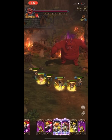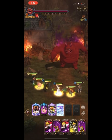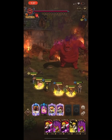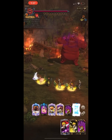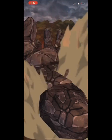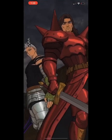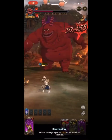Some people say you have to use SSR Arthur, but I'm using SR Arthur — the blue one. His special lowers the enemy's defense by 40%. If I had used Arthur's special here, this boss would be practically done already. My moves are already hitting around 39,000.